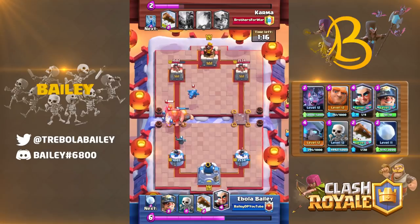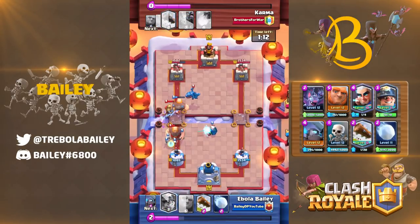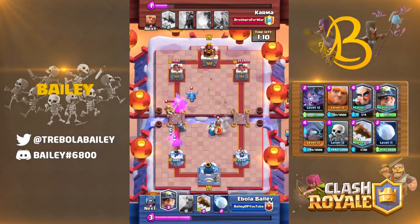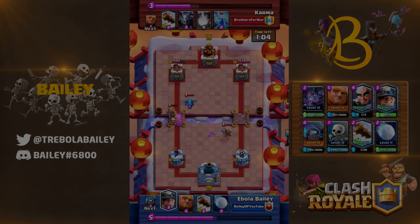Hunter is probably the weirdest one to place — he's a ranged unit with higher melee damage. Against melee units, place him in the center, and against ranged units, place him right on top. Apart from that, melee units are quite simple. You just have to learn when to center your kite and when not to.